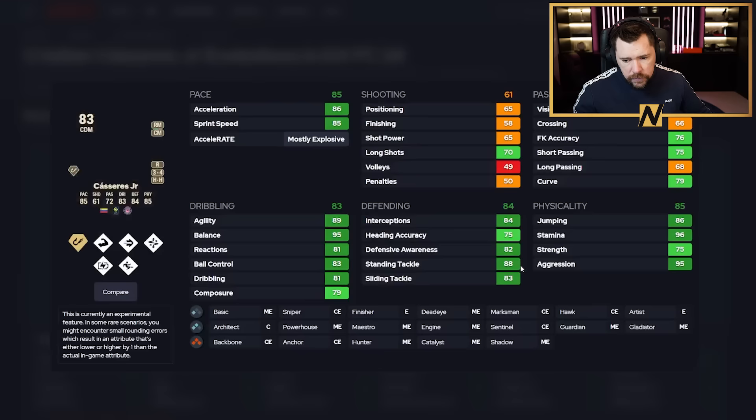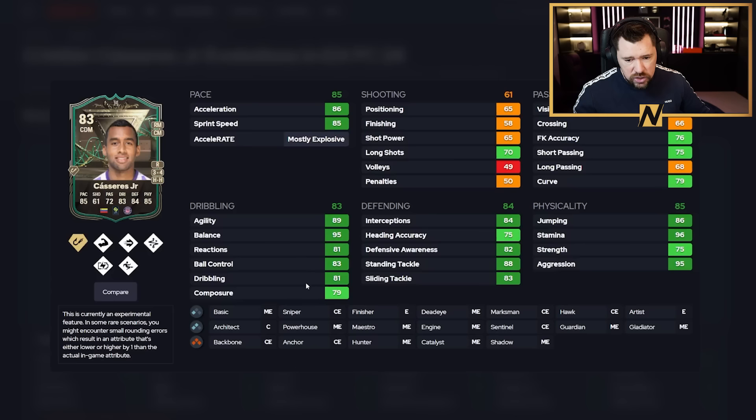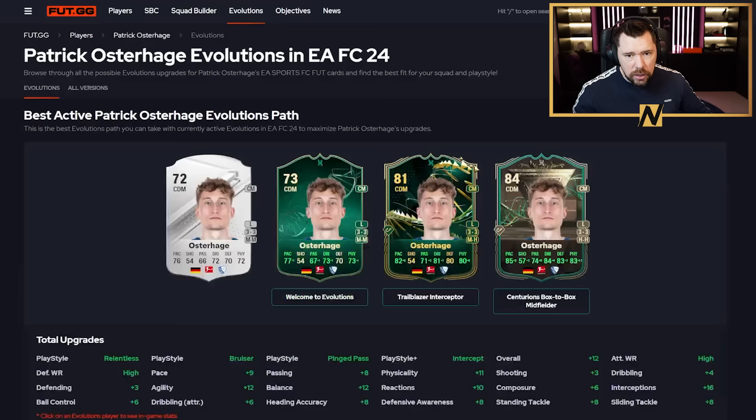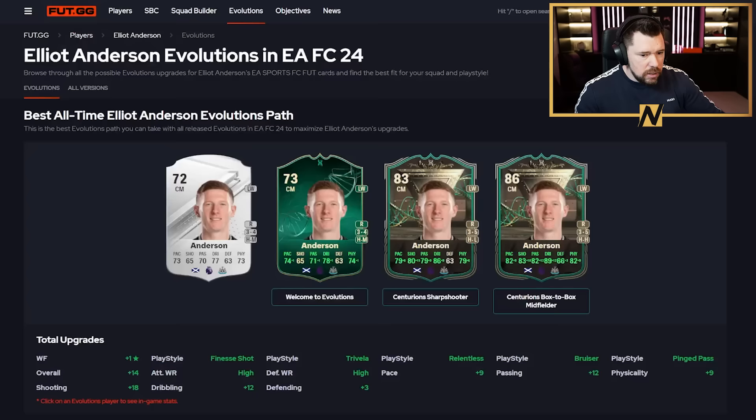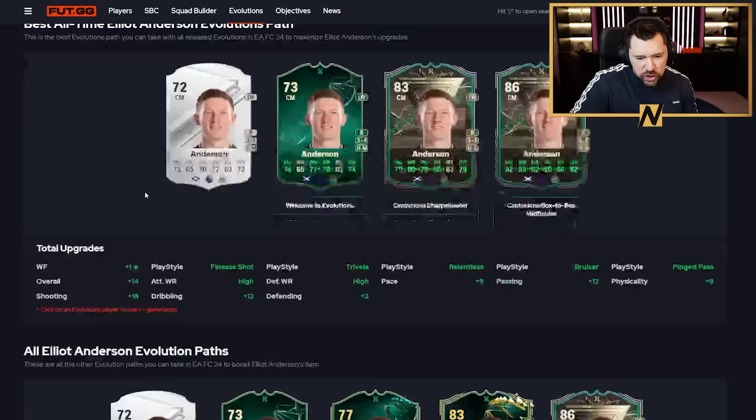Caceres Jr. from the French League goes up with six play styles including Intercept Plus, also plays right mid. Great physicals, and I'd look to boost his passing. Great pace, very good dribbling, very good defending and physicals — just a little let down on passing. Osterheij from the Bundesliga is similar — a little lacking on passing but otherwise a really good option.